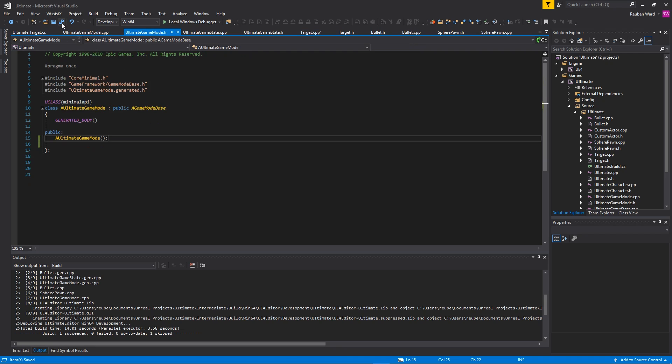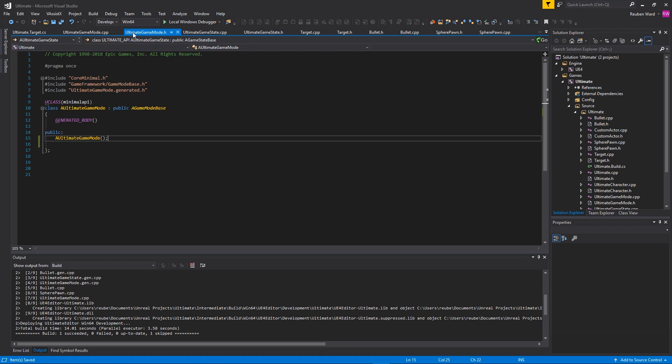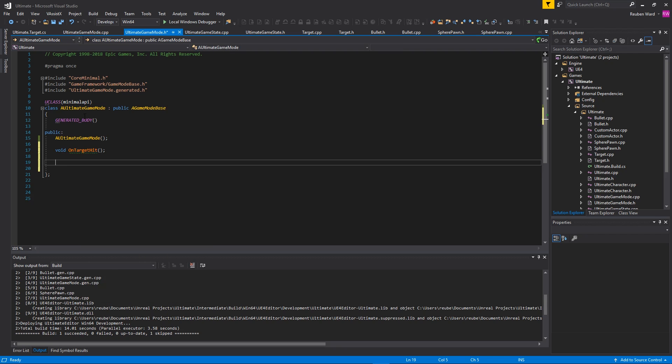The game mode as a class handles the rules of the game, and the game state handles the current state of the game. We're going to handle stuff like what happens when I shoot a target inside of the game mode. We're going to make a function called OnTargetHit. We'll also have an int32 called PointsToWin, and this is going to be the amount of points the player needs to score in order to win the game, because remember the game mode defines the rules of the game.